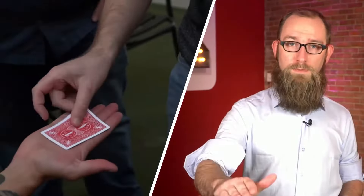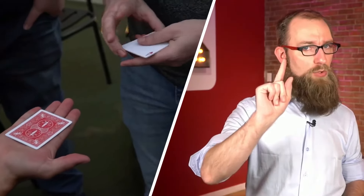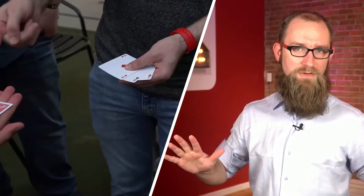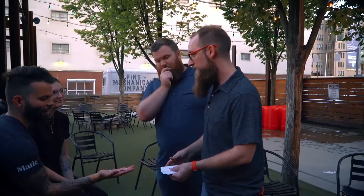The ace of spades is openly placed face down on the table. You claim that with one magical gesture, the ace of spades will vanish, reappear between the other three aces, and then they will change to completely different cards. Completely different. Are you ready? Yeah.